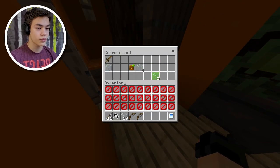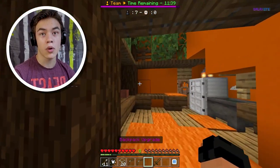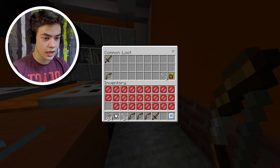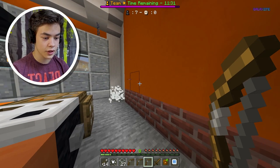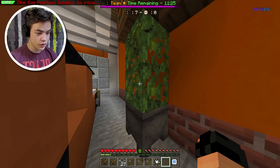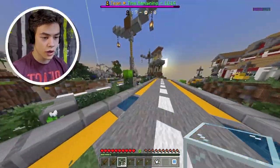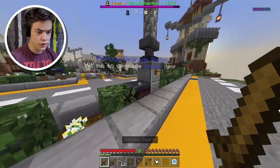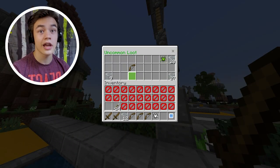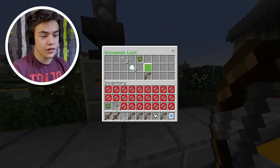Okay, we got another tier one — that means we combine them to get a tier two. Ooh, a backpack upgrade! I'm gonna use this for more backpack space. There's one thing in here — I'll take that and the tier one bow. I can also get a stone sword; I can combine these two things to get one. The armor upgrade station is the only thing I don't need right now — I could use a weapons upgrade or a bow upgrade, but it gave me the armor upgrade.